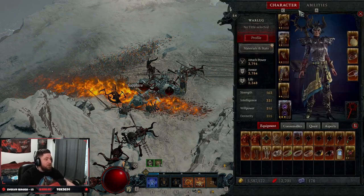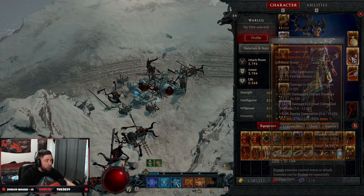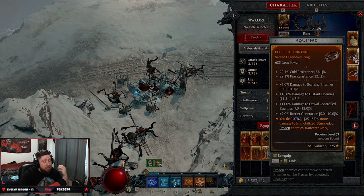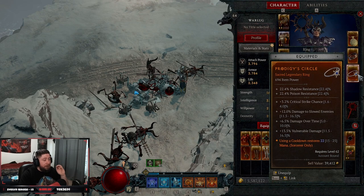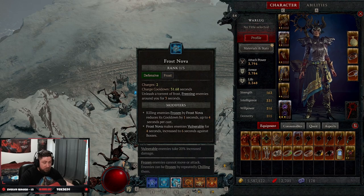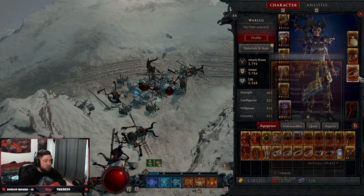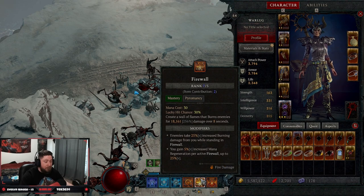Let's go into the gear. There are only a few pieces you need while leveling. First is Disobedience — gives you armor while dealing damage, which is great while applying burning. Next you need the Control aspect, which gives more damage when enemies are immobilized, stunned, or frozen — they're always going to be frozen and our burning has a chance to immobilize them. Then Prodigy is very important: using a cooldown restores mana, so every time we pop our cooldown skills we get back 22 mana, letting us spam Firewall even more.